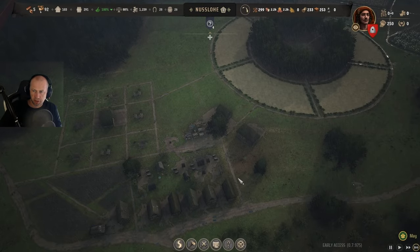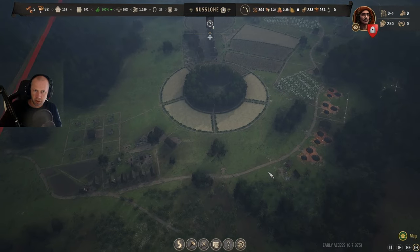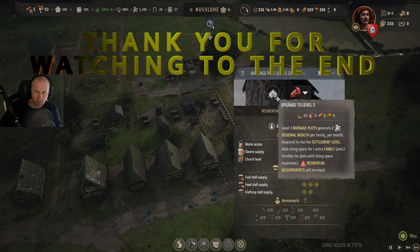So this will be the end of this tips and tricks guide. I did everything in one city. This is the outskirt town, and they already have the requirements for level three.